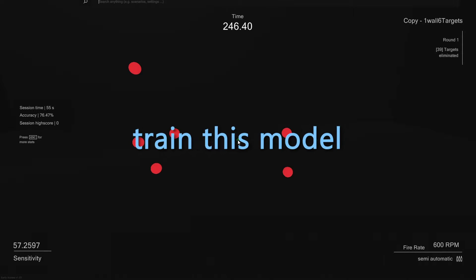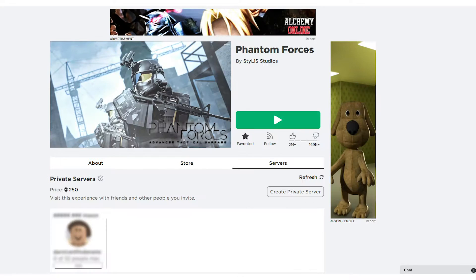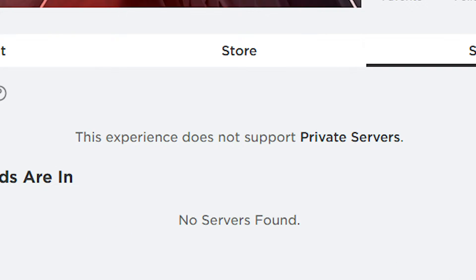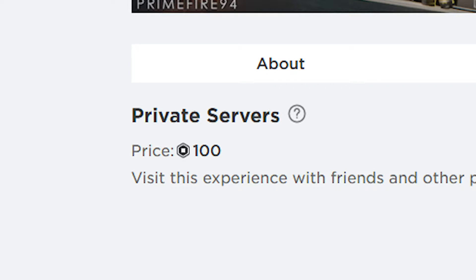The next step would be to train this model on a game like Valorant or CSGO. However, I don't really want to get myself banned from either of those games for cheating, so instead I'm going to go over to Roblox. I was hoping one of these popular Roblox shooter games would have a custom game or practice area where I could train the model on a stationary target, but pretty much every game either doesn't have this feature or it's locked behind a paywall.